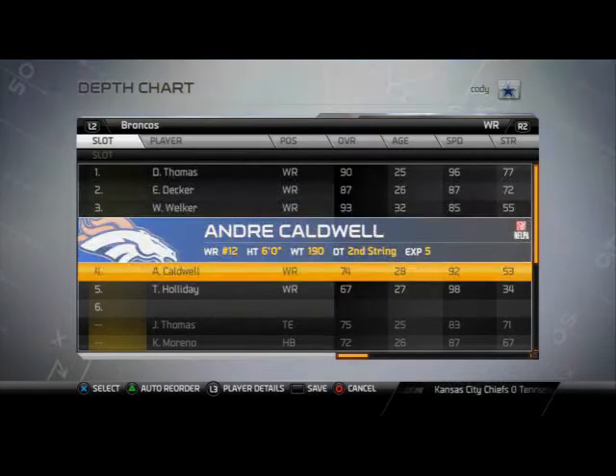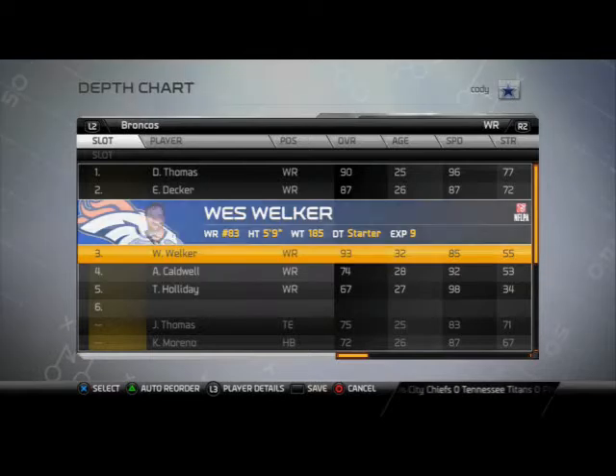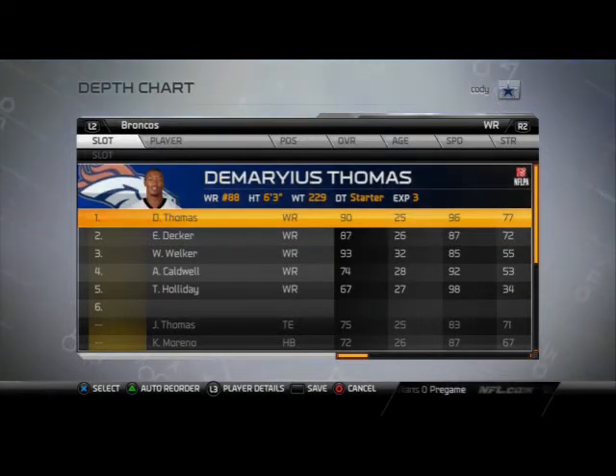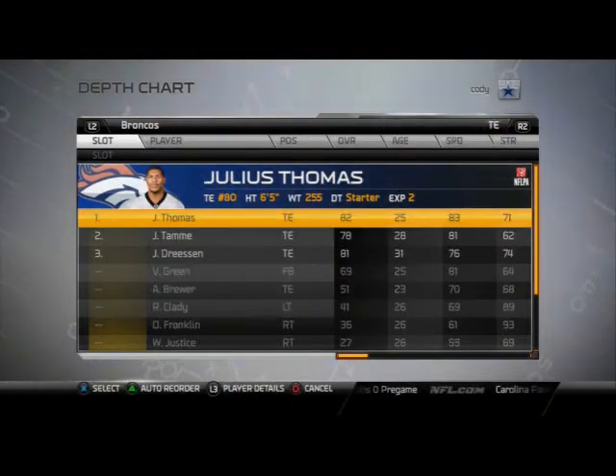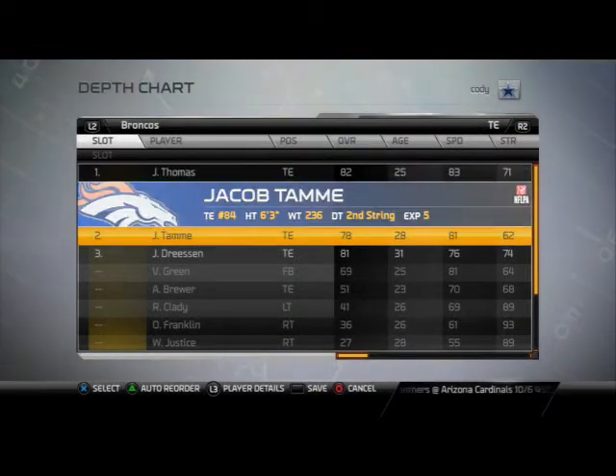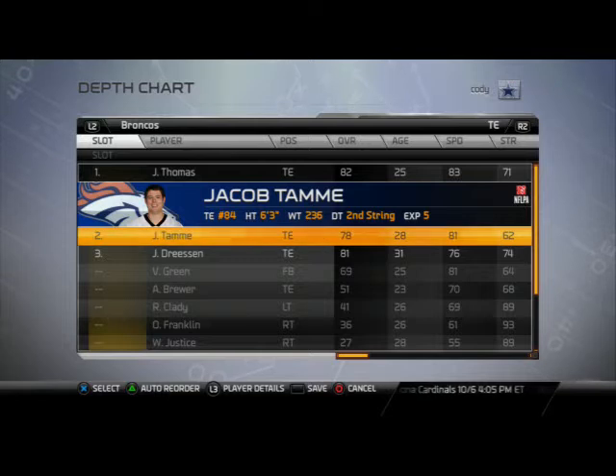and Audrey Caldwell if we ever need to sub him in as a replacement. These three receivers are in my opinion the best three in the game as a combination. At tight end we have Julius Thomas. If he starts dropping a lot of passes, I'll sub in Jacob Tammy, who has a better catch-in-traffic and catch rating in general, but they're both pretty effective in this game.